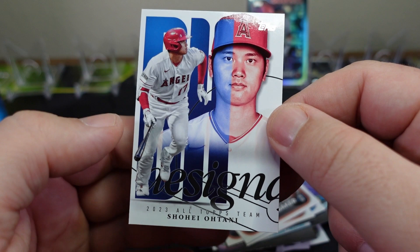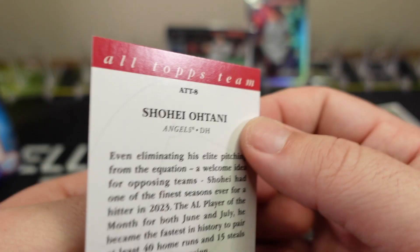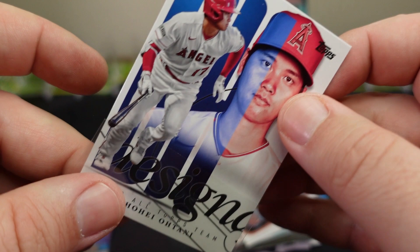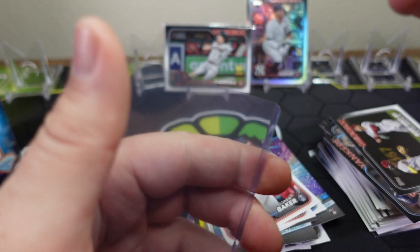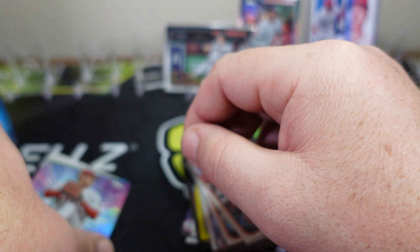We have a Shohei 2023 All-Topps Team insert — nice! So we got two Shoheis in that hanger. Putting them in top loaders — very cool. This will be the last time you see him in the Angels uniform; he'll be in the Dodgers in the next series. So pretty much about a two-hit average from the hanger.